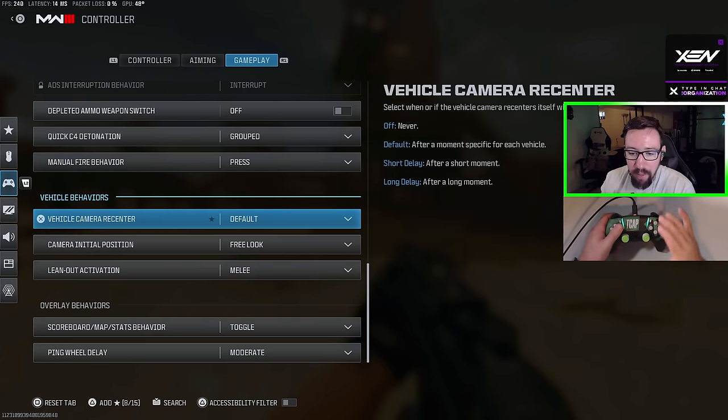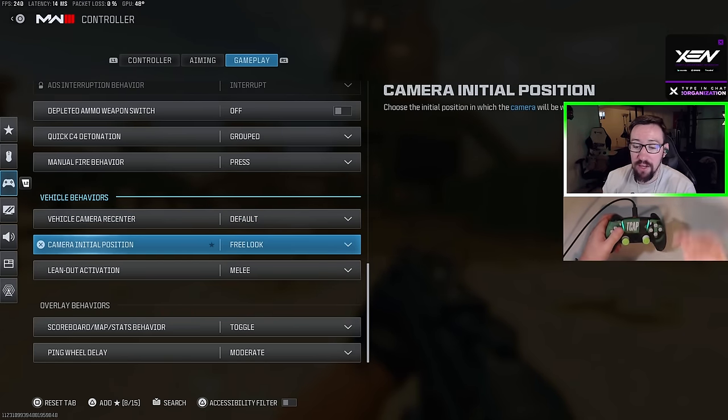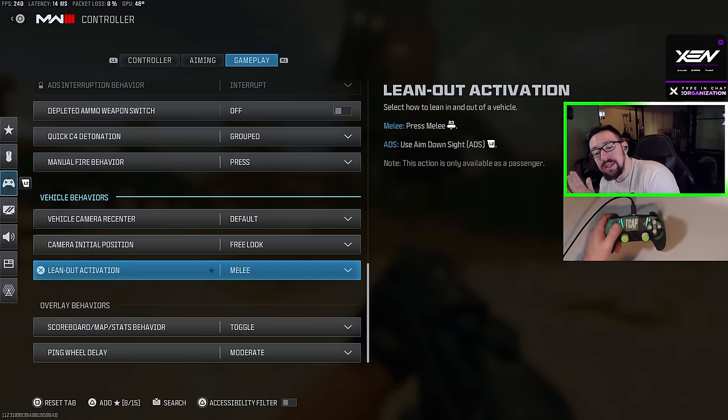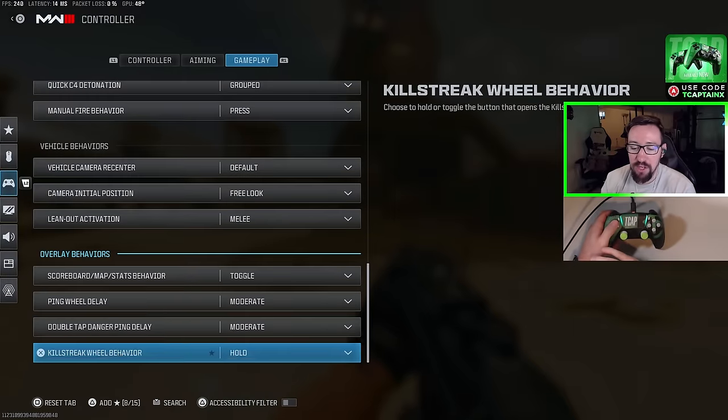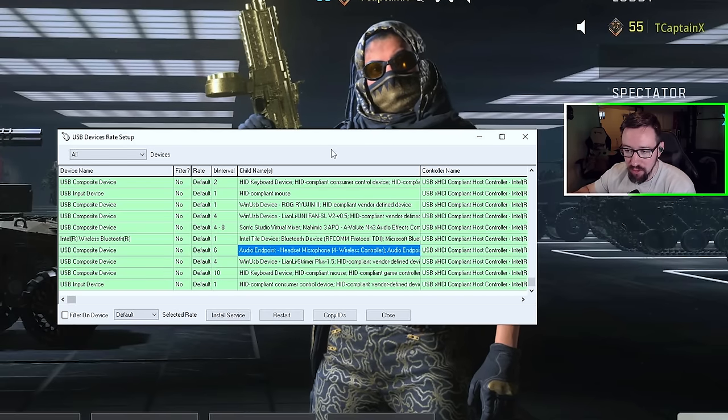For vehicle behaviors I leave most on default, with camera position set to Free Look so I can look around easily. The overlay behaviors I've also left at default.